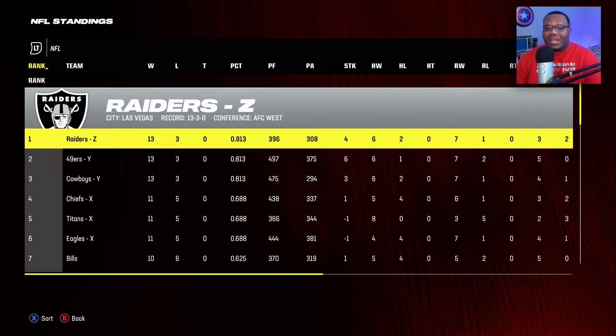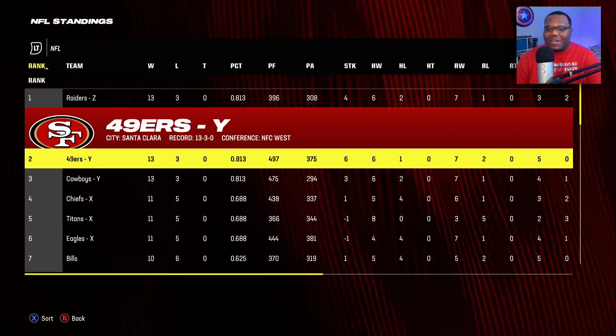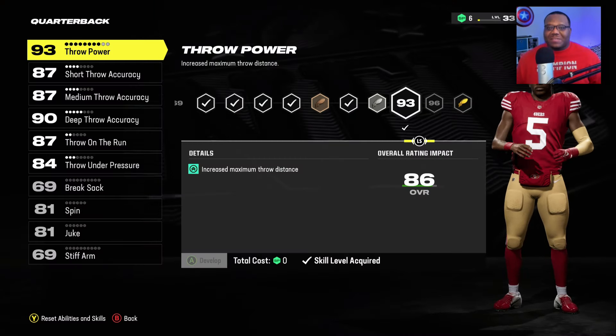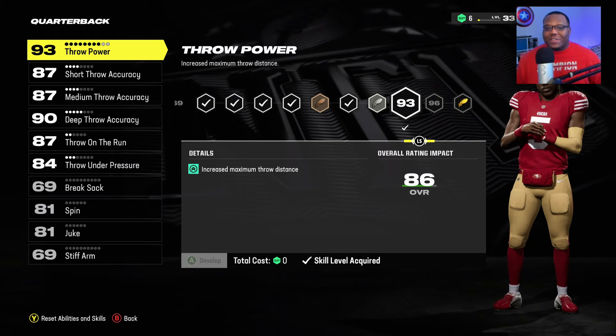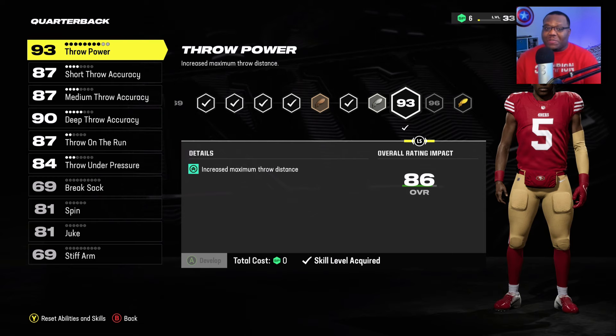I went ahead and played through several of the games we had in place. If you remember, we're playing for the San Francisco 49ers and right now we are 13 and 3. We ended up running the table with the last few games — on a six game streak right now. Things are looking good, but it's been a minute since y'all seen this build. We got six skill points and we're now level 33.